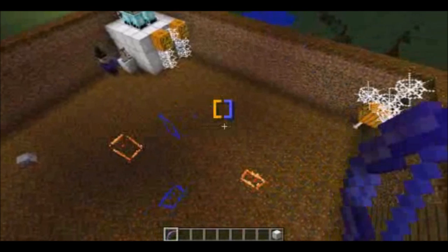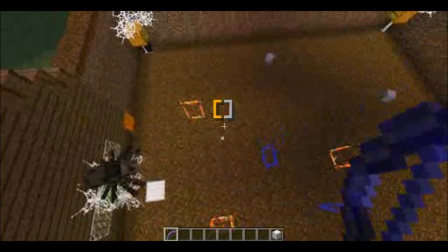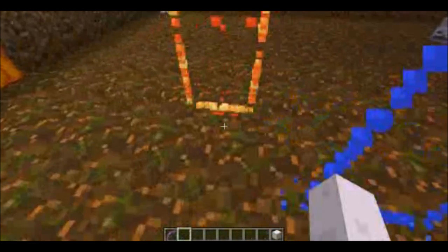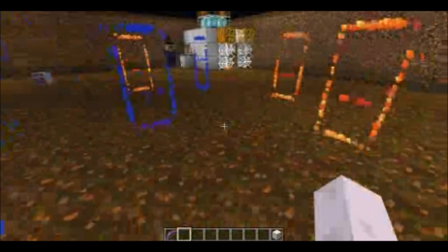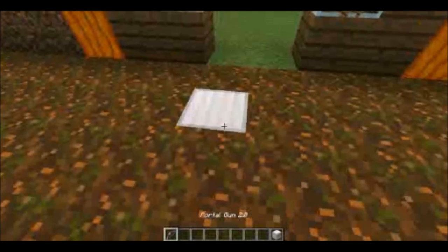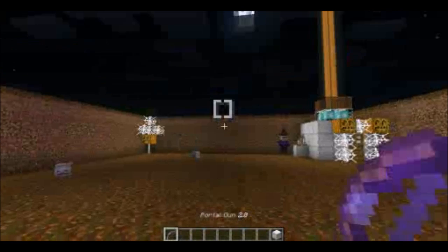Look, we can have as many portals as we want. The way this works is basically these portals will teleport you to the nearest opposite color. So if I were to go through this one, it would teleport me to that one - and I'll prove it by going through it. Go through this one and I should end up over here - yep, see? But if I go through this one, that one was the closest. You can have as much fun as you want. It is an amazing command.